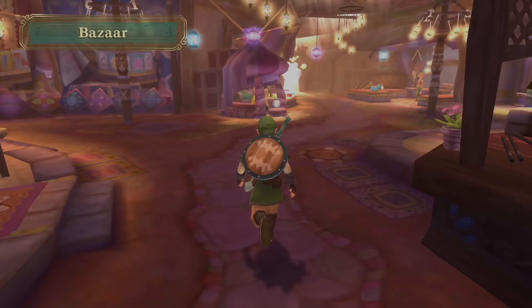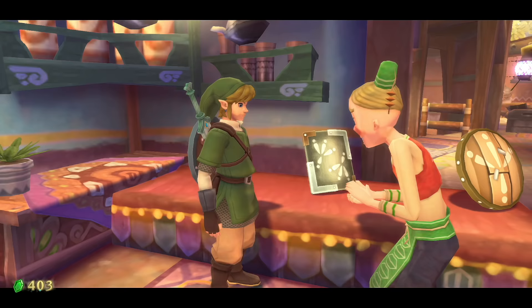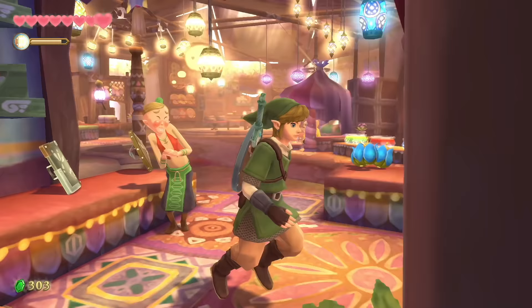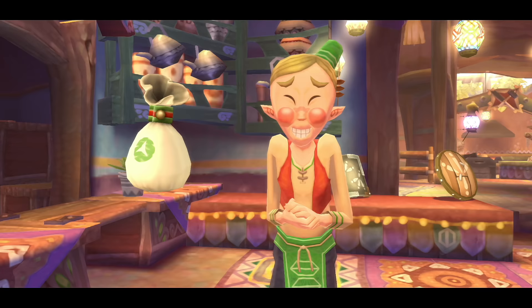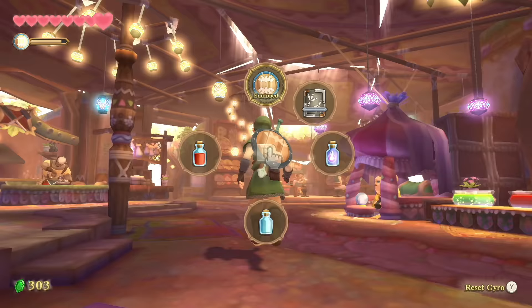Next, head inside the bazaar where the item shop has new stock. First pick up the iron shield — it doesn't burn, which matters since we're heading somewhere with a lot of fire. You'll also see a seed satchel for 100 rupees that lets you hold more seeds.